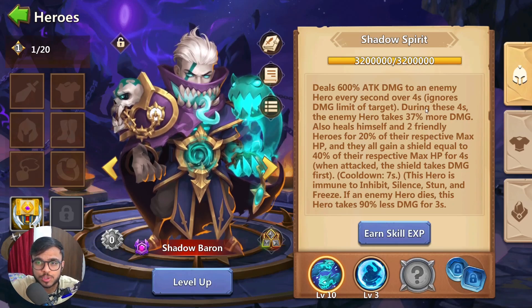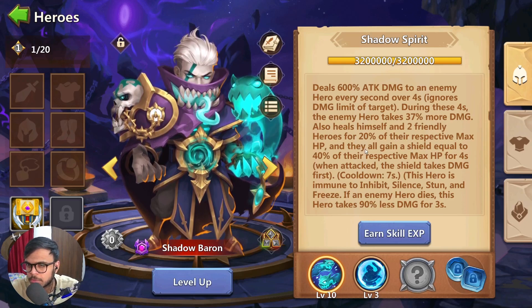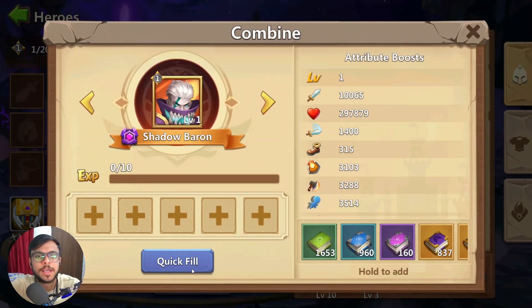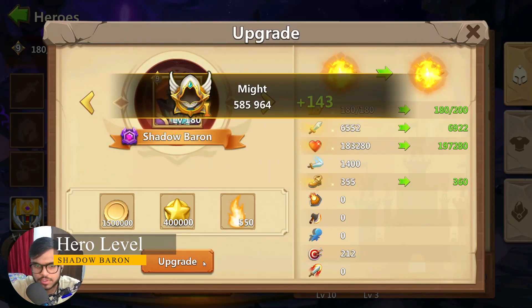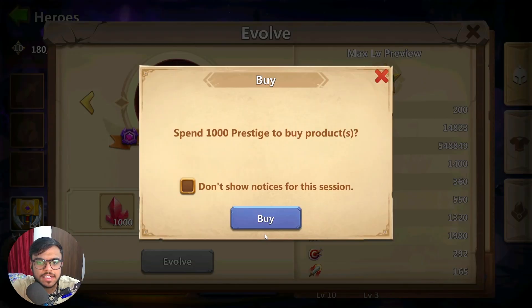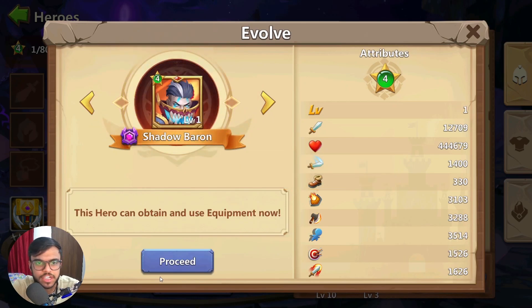Let's get his skill to level 10. At level 10, it deals 600% attack damage to every enemy hero every second for 4 seconds. All allies gain a shield equal to 40% of their respective max HP. That white light that comes up is the shield. Now let's evolve our hero for the first time — take the card, take the evolution rune, and there we go: first evolved Shadow Baron.